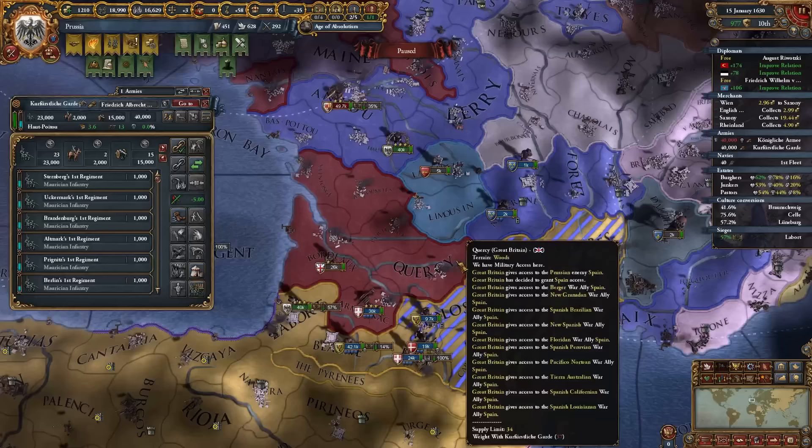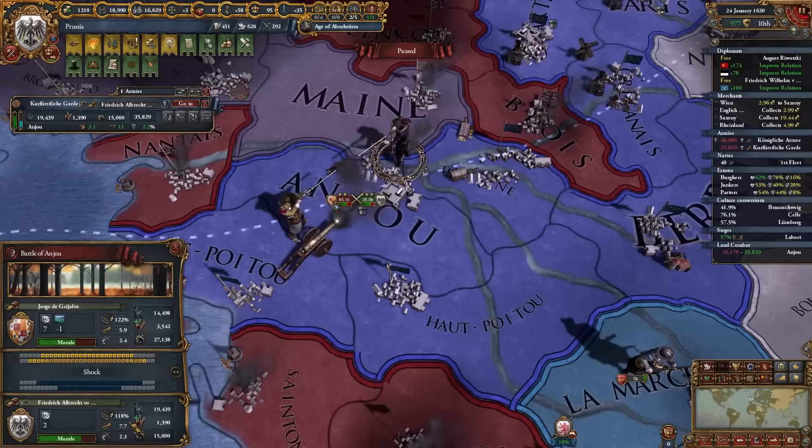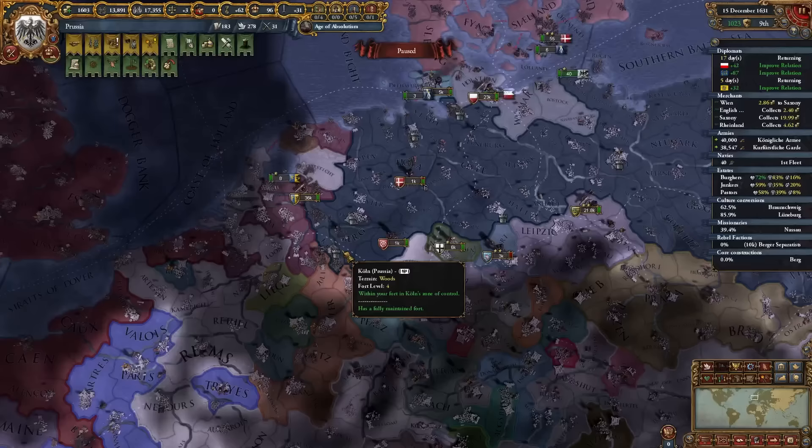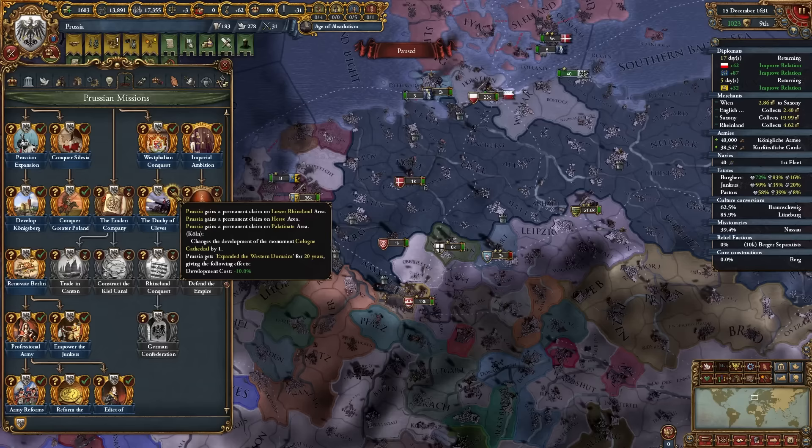At war with Spain over Berg — we're outnumbered by 10,000, have slightly less discipline from upgrading militarization, but have better morale, better tactics, and flat-out better generals. With the entire North Rhineland under control I can complete the Duchy of Cleves mission, gaining permanent claims on the Lower Rhineland, Hesse, and Palatinate areas. It also upgrades the cathedral in Cologne to tier one and grants dev cost reductions for 20 years.